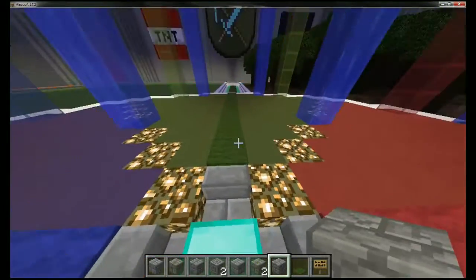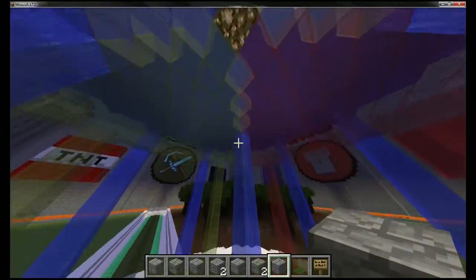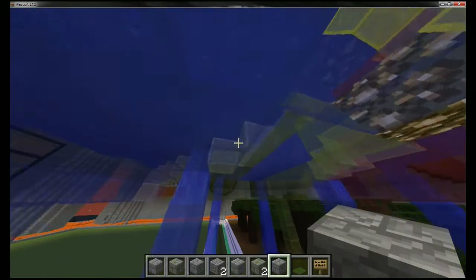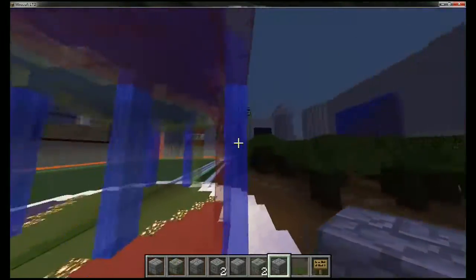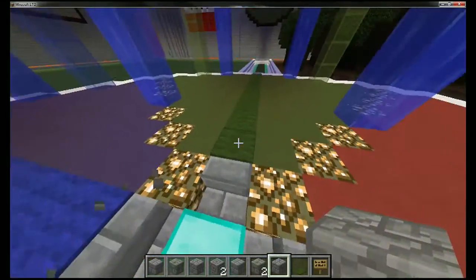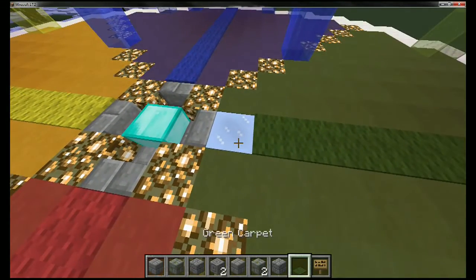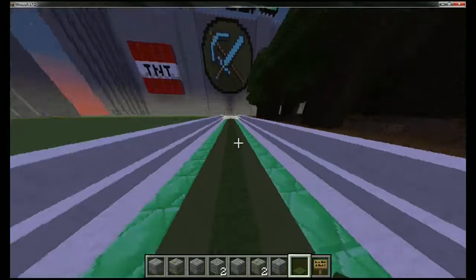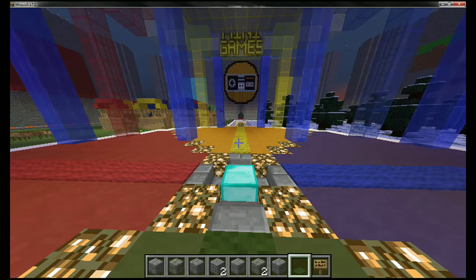When you spawn in, you'll spawn on this diamond block facing factions. You'll notice that I like to incorporate some water — I have a glowstone here lighting up the water as well as the stained glass: blue, green, red, and yellow to signify the colors of the game types. Under here, I've swapped out normal ice for packed ice so that you can still run on it fast, but at the same time it will not melt if it's near glowstone, which is good because I like incorporating the two in my builds.